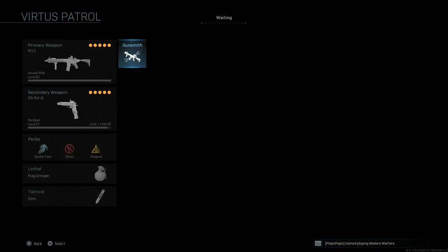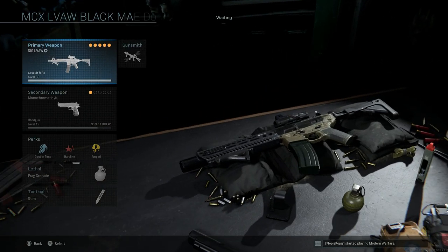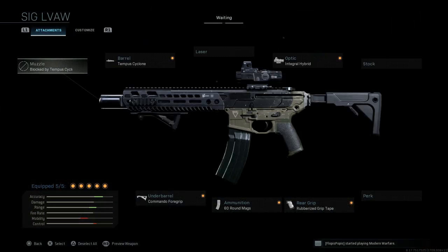First off, there are over 10 plus builds here that we can make. We're going to start with the SIG MCX LVAW, or the Black Mamba — LVAW standing for the Low Visibility Assault Weapon. I did a conversion video on this just the other day. I'll go through some of the new attachments and the pros and cons, but I'm not going to reiterate it every time, otherwise the video will extend too long.